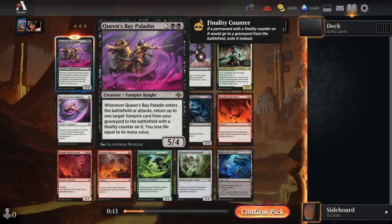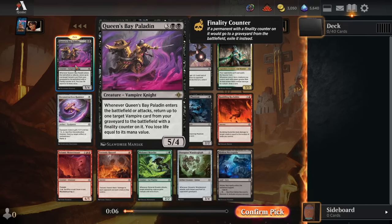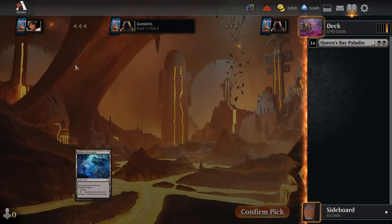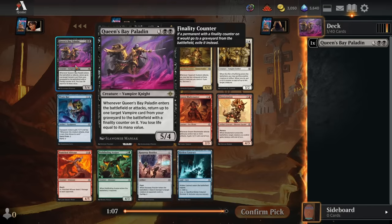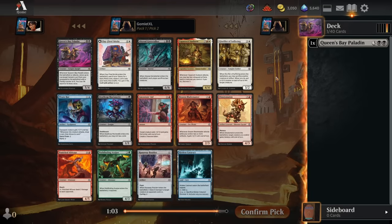Our rare is okay, but I still wouldn't call this a premium rare — it's just a really weak pack overall. Queen's Bay Paladin is a solid rare. There aren't a million vampires in the format, but there are enough that a 5-mana 5/4 that reanimates a vampire at the cost of a few life points is still a fine card. I'll take the Queen's Bay Paladin here.